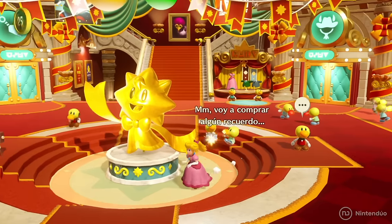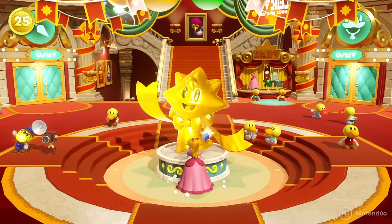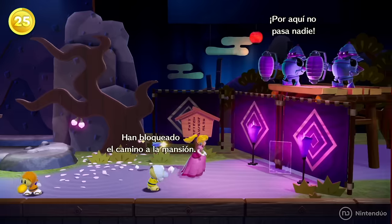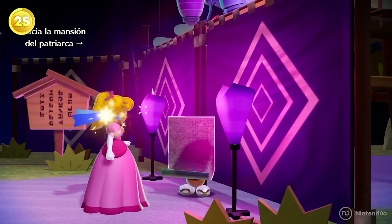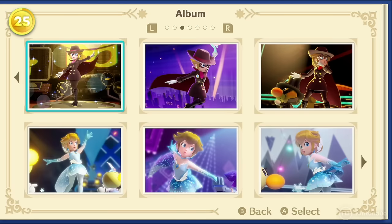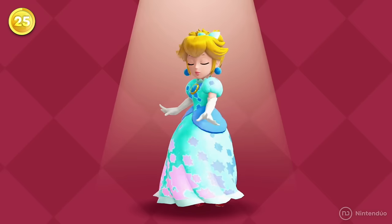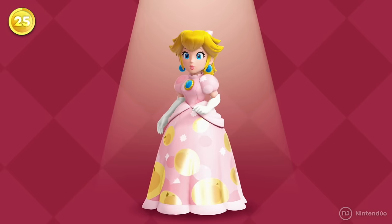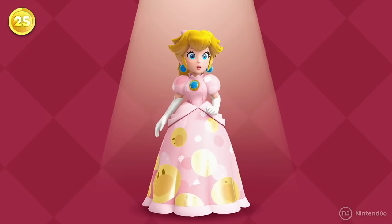After completing the game, Peach will be able to decorate the Sparkle Theater in exchange for Sparkle Gems, and the ninja Sparkla will challenge her to find his disciples hidden in all the stages. If you manage to 100% complete the game, Peach will receive a special dress decorated with Sparkle Gems and a secret dress with the faces of the thetes stamped on it.